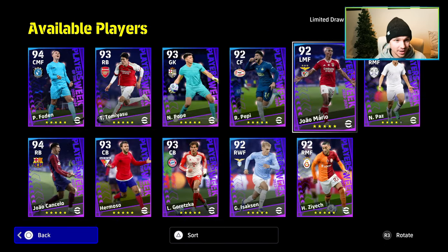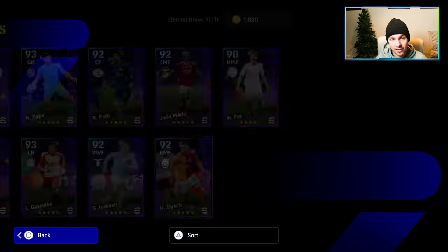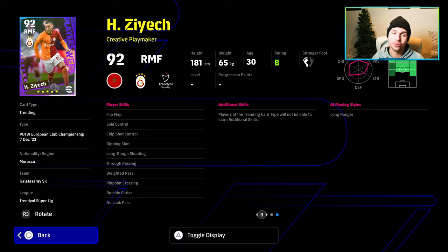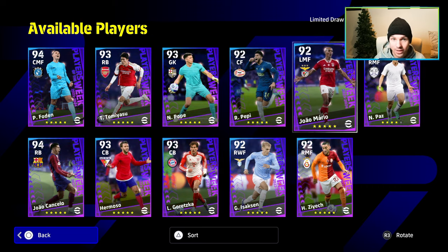His balance and stamina are a bit of a concern on and off the ball, so he's not the greatest card. You're probably only going to want to spin for the top three or maybe five players. There are a lot of cards like this that you can get for GP in the game — I definitely wouldn't be spinning for the lower-tier six players unless you really want them.